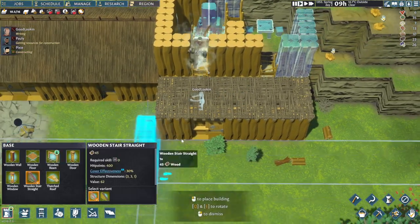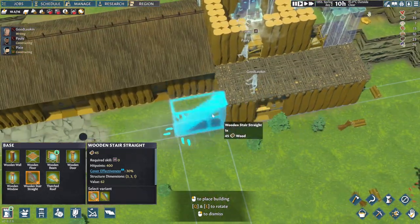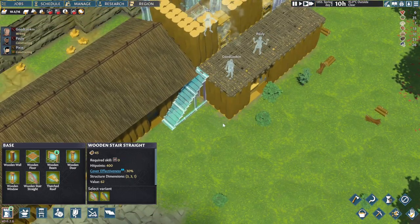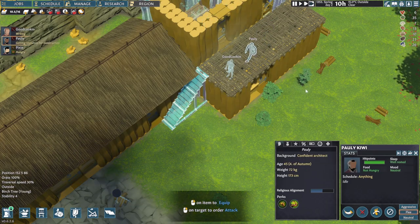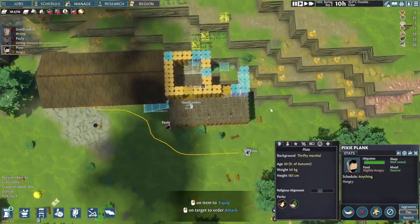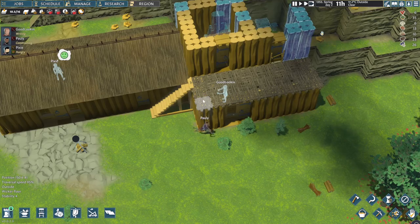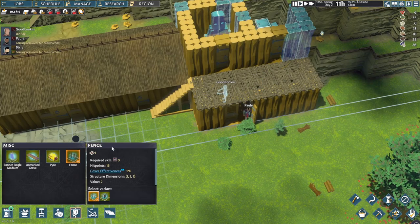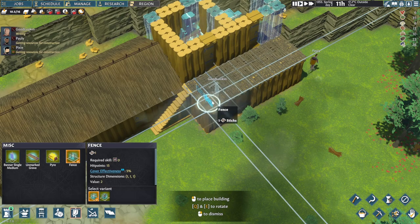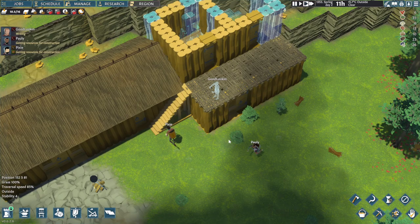That should give them a bit of fun as well. We'll put a set of stairs. Can you prioritize this, Pauli? Where's Pixie? Oh, Pixie's down here — I thought he was gonna be stuck. So we've got a bit of a balcony here as well. The fence does not turn automatically. Never mind, we'll just leave it for now.